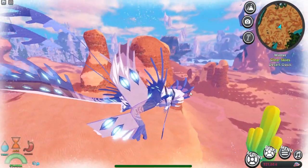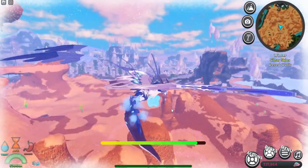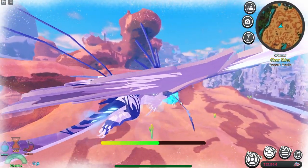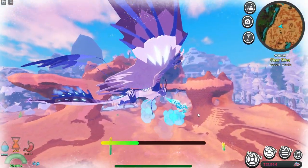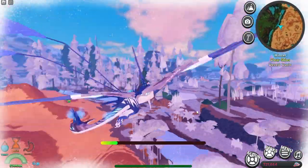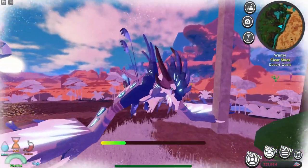The next ability is the thunder breath — if you press C, it has the thunder breath, which is already pretty insane. Wait, is this the thunder breath or the water breath? It looks like the water breath, I believe. Either way, it is really, really cool.